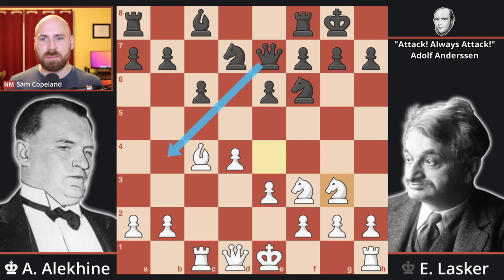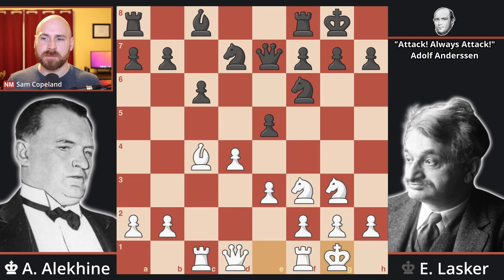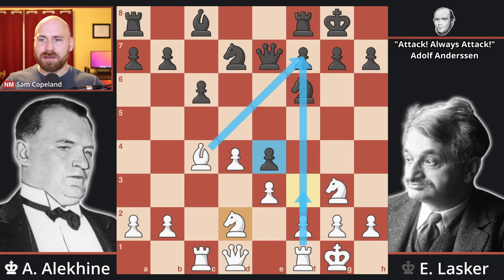So here we get pawn e5, not going for the queen trade, and I imagine that Alekhine must have been very happy to castle here. Another critical decision: do you play pawn to e4, or do you capture on d4? Well, Lasker goes for pawn takes d4, but maybe e4 is a little better. Still, white gets a very strong position after knight d2. This pawn is a little bit vulnerable, and there are also ideas of pawn to f3 at some point with proper preparation that could lead to a lot of pressure on the f-file. In any case, Alekhine would still be better in this position.